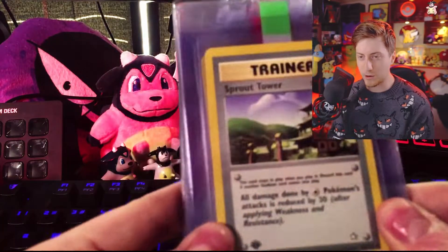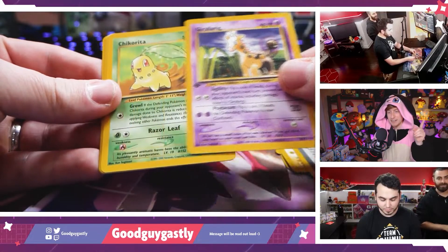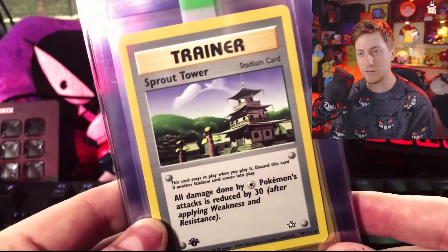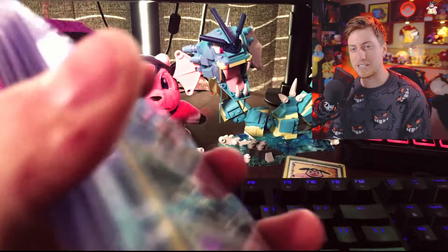The first break we're starting with is the Neo Genesis box break with A Drive — it was the first one I entered. This whole thing is a gamble. If you pulled that Lugia, you almost paid for a house. Spoiler alert: I did not pull a Lugia, but I did get some fun stuff.